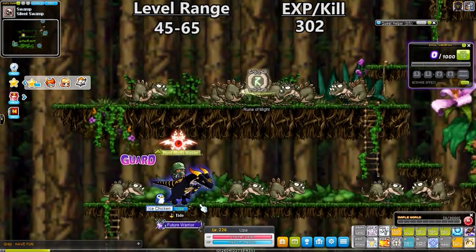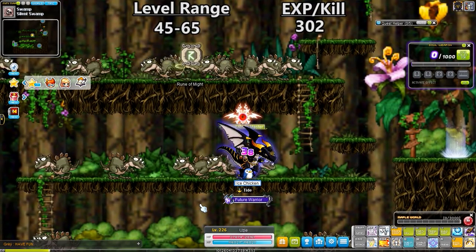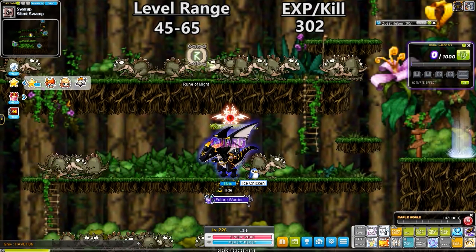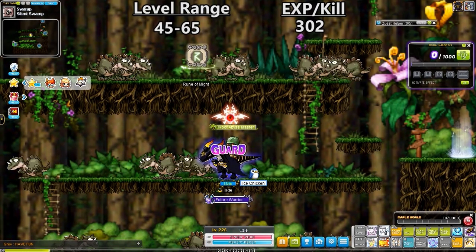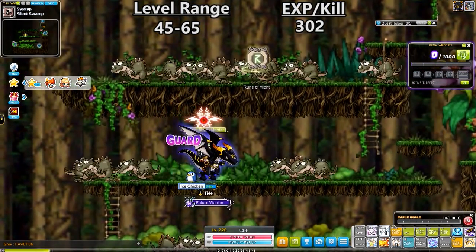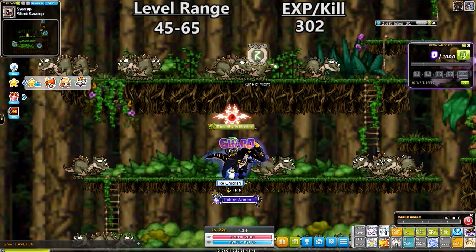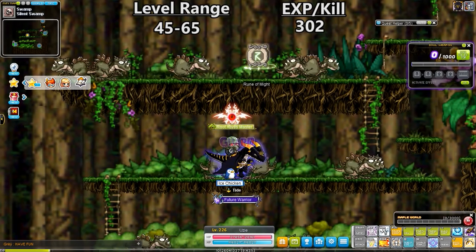The next map is one that we all know and love, and that is Silent Swamp, home of the Drakes. I wish I could stay here for much longer, but the EXP gain versus how many platforms you have to maneuver, plus the fact that you usually have to leave at level 60 to get your third job, makes it easier to move to a newer map sooner than I might want. I usually stay here from about 45 to level 60, maybe mid 60s if I'm really feeling the map, but by then I'm usually ready to move on and get some new skills.